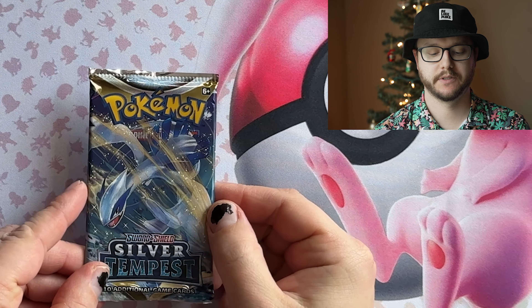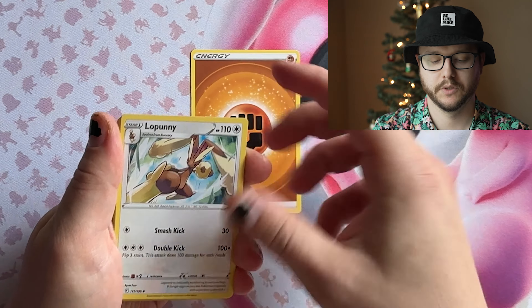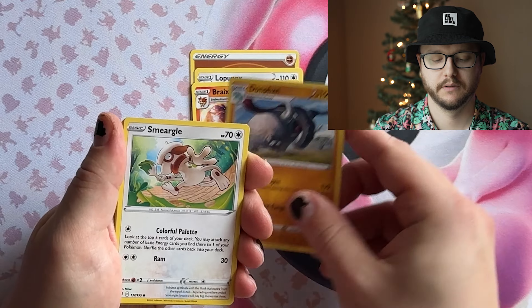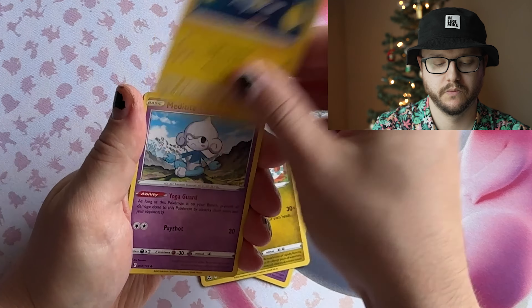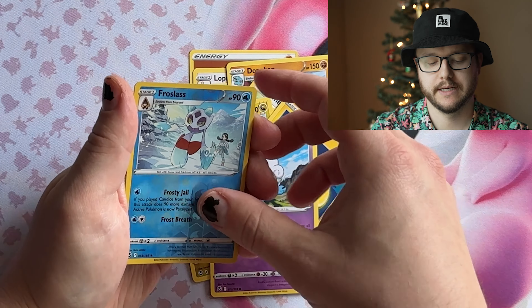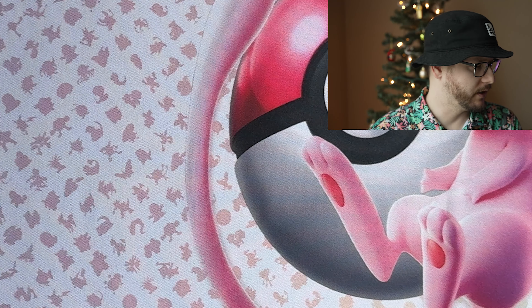Next is Silver Tempest. Code card, Fighting Energy, Lopunny, Braixen, Donphan, Smeargel, Espeon, Togedemaru, Chinchou, Frolass, and a Talonflame non-holo. That was a loss, but that's okay.